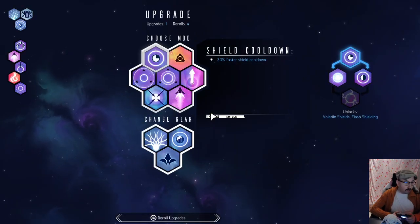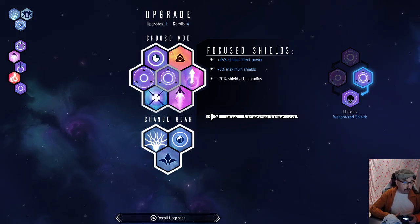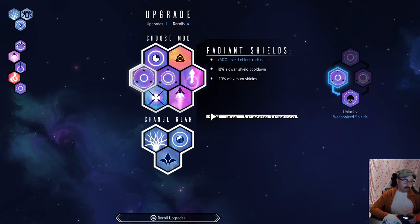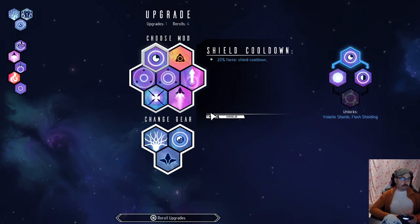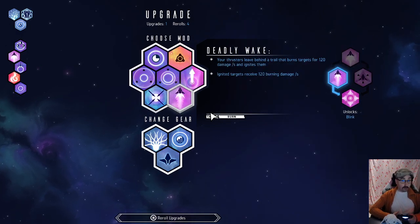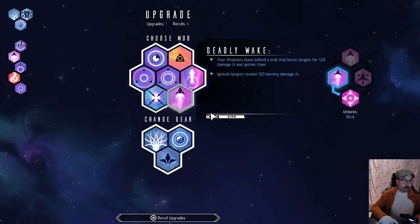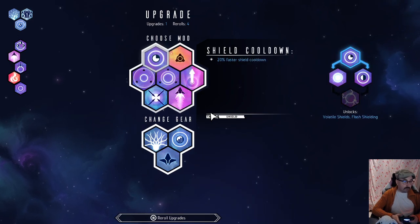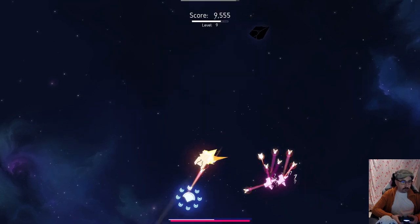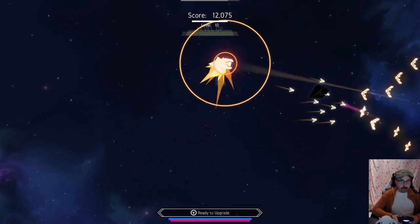Shield is down. Focused shield gives shield effect power and maximum shields but reduced shield effect radius. Versus radiant shield: increased shield effect radius but slower cooldown and reduced maximum shields. Faster shield cooldown also seems very useful with this build. Deadly Wake would fit our burn damage theme. I think I'm going to go with the radiant shield here — I want the larger radius, even with the tradeoff. And now we are talking — that's a decent size.